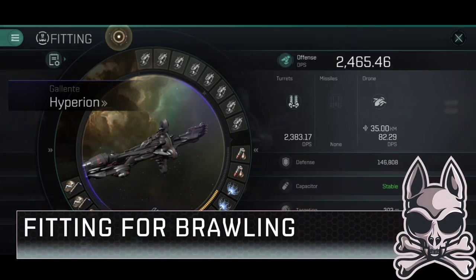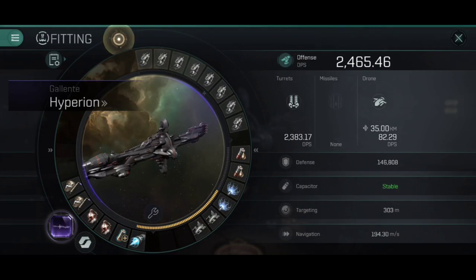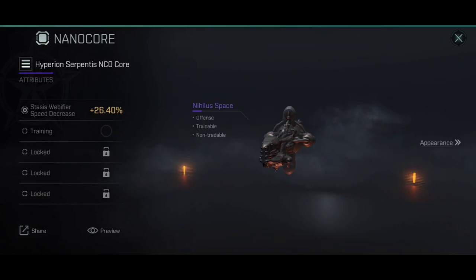After a lot of testing with the Hyperion, both with a long-ranged fit and a short-ranged fit, I've settled on going for an up-close-and-personal brawling build. Of course I have — I'm Captain Benzie, and up-close-and-personal is pretty much the playstyle I'm known for. Looking at the Hyperion, the first thing we need to really discuss is the nanocore, and this is something I strongly recommend sorting out before we go much further. I've gone for the Hyperion Serpentis NCO core, but either way any of the Serpentis cores will work.